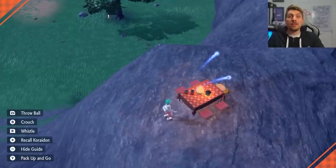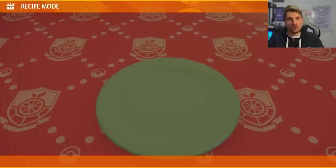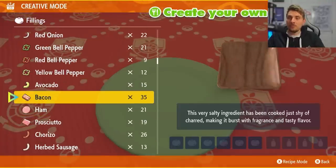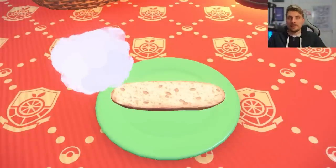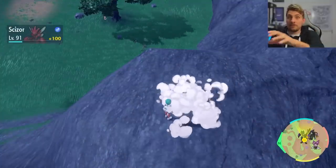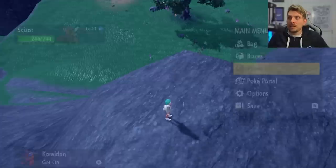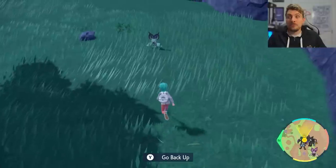The first Pokemon we are going to look for in this area is Noibat and Noivern. They are the dragon types and you can set up a sandwich — there'll be a sandwich recipe list on screen and in the description for alternative recipes. For this example, we're going to use a simple recipe: just an avocado, salty and a spicy Herba Mystica. That will give us the level three encounter power, sparkling power and title power. Once it's set up, take your picnic down and you're going to see normally three families of Noibat spawn in, giving you a good selection of Pokemon and making the shiny hunt extremely easy for this dragon type.